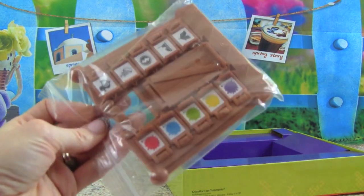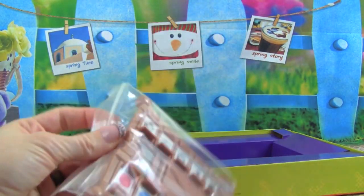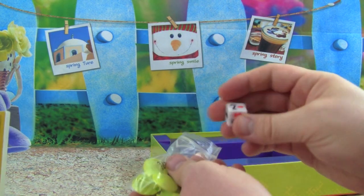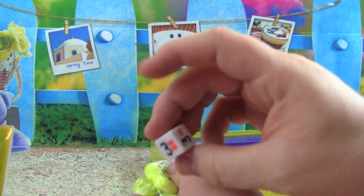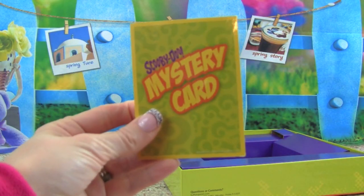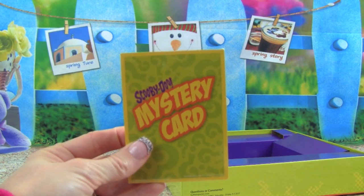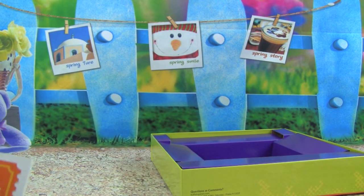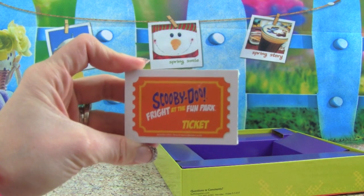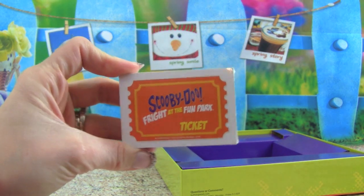That might be the decoder - yeah, I think it's the decoder. That's exciting! Let's see what else we get. We get a die with one, two, three, four, five, six - now we get two threes. Cool, we also get these Scooby-Doo mystery cards. We also get tickets - check out these cool tickets. I'm going to read the instructions now, let's see how we play.